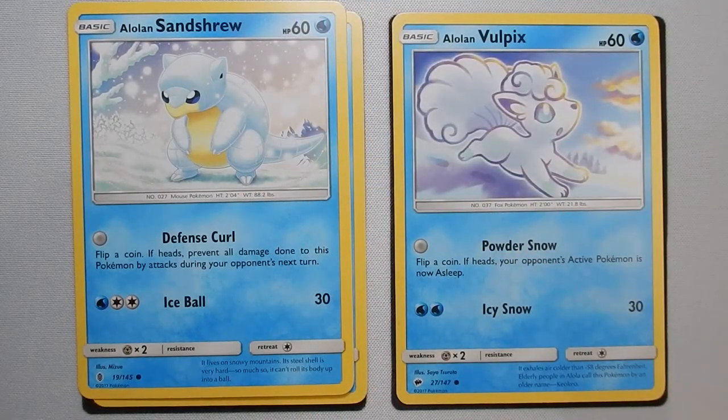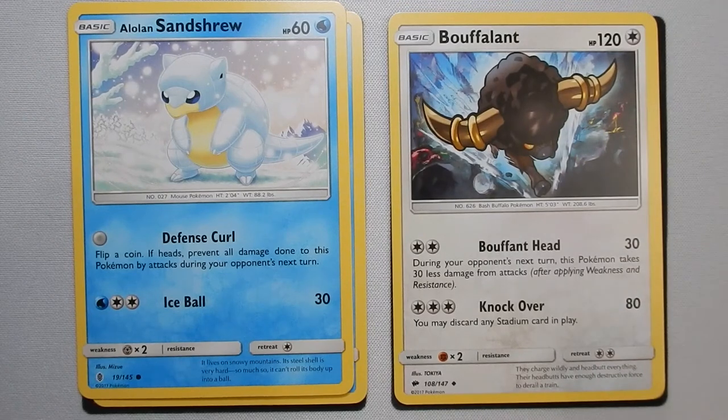Sandshrew and Alolan Sandshrew has Defense Curl — flip a coin, if heads, prevent all damage done to this Pokémon. That's a little bit better because it's a straight 50-50 chance to keep yourself safe. And Vulpix — even if you put them asleep, they won't be able to switch out or do something else. Sandshrew is not bad, but it's not a heavy defense. It's one of those 'I need to delay' or 'I'm desperate to keep things moving for a little bit' type of moves. Last up for defense, we have Buffalant. Buffalant's two energy attack, Buffalant Head, does 30 damage, and during your opponent's next turn, this Pokémon takes 30 less damage. So there's your defense — Bruxish, which is a pretty good defense; Vulpix and Sandshrew, which are kind of iffy; and Buffalant, that's dependable but not great.